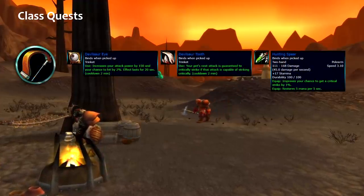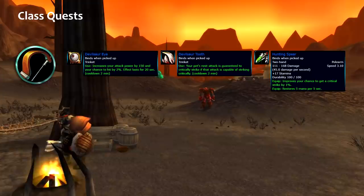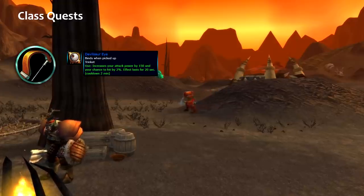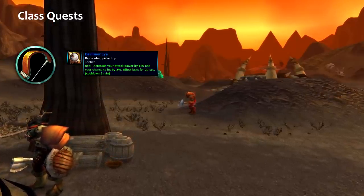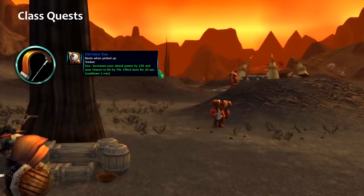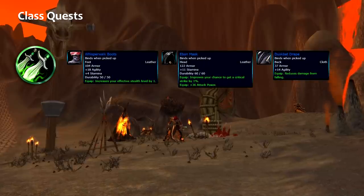The hunter quest is presented with two trinkets and a polearm. Some trinkets that Beast Mastery players will try to get — the one which increases the critical strike of their pet. I would recommend getting the Devilsaur Eye, because it will be able to provide 150 attack power for 20 seconds, which is quite huge when you burst in PvP and PvE both.